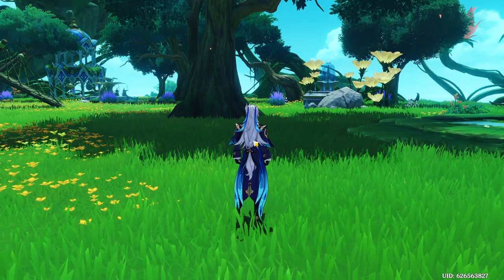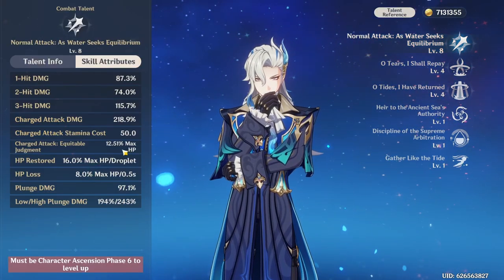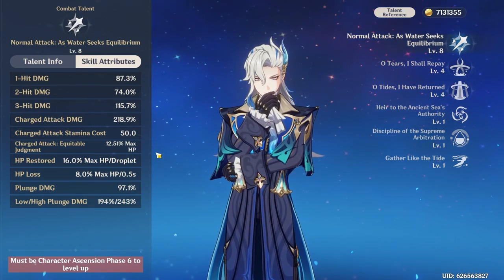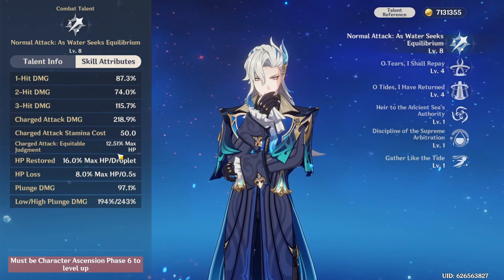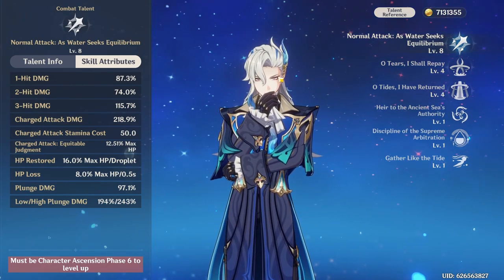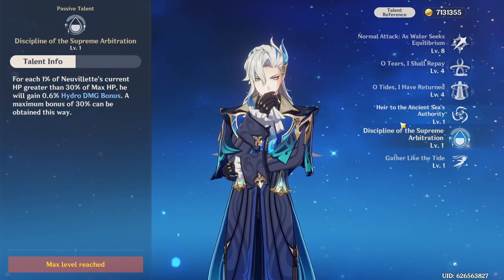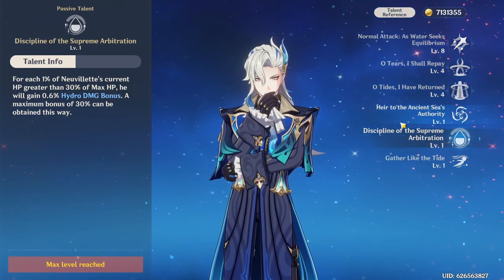One thing to keep of note: you'll notice that when you look at the talents more closely, that although his normal attack and plunging attack are normal multipliers normally affected by attack percent instead of HP, the actual fully charged attack with the circle and the big laser — that is based off of max HP. You'll also find that is not the only thing based off of max HP. His elemental skill and his elemental burst will also be scaled off of max HP. He also has a talent which, TLDR, technically just means the closer you are to full HP, the more damage you'll do.